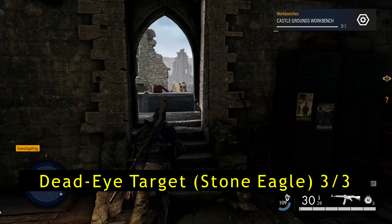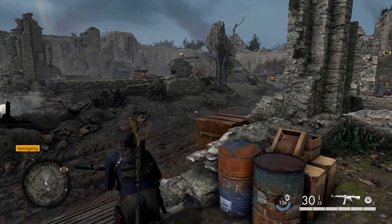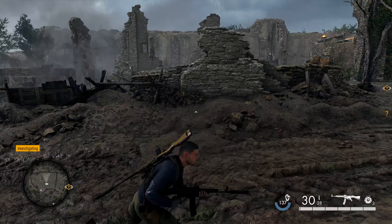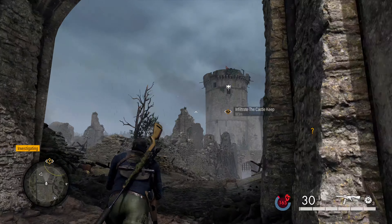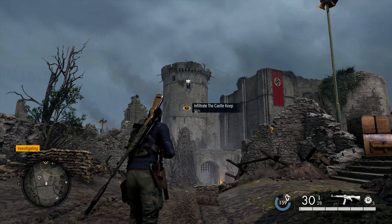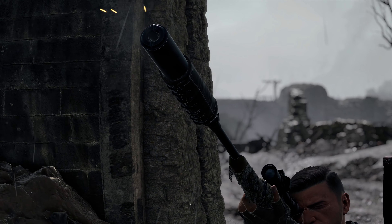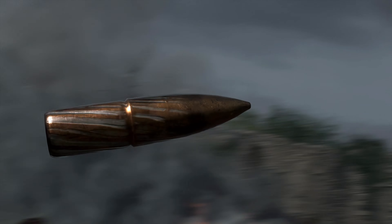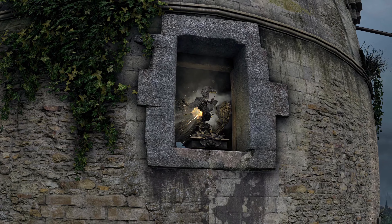From that workbench, head further into the castle toward the actual castle keep itself. As soon as you go under the next gate, the dead eye target — the stone eagle — is right in the window of the tower in front of you. You really can't miss it; you'd probably just naturally see it from playing. Go ahead and shoot that, and that's our third and final dead eye target off the board.